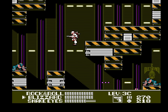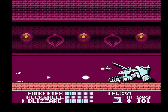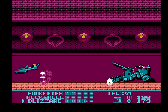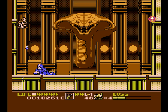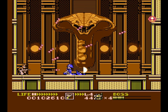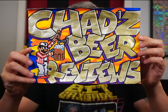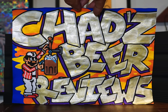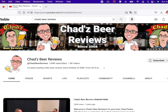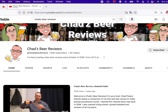Of the two G.I. Joe games, I absolutely recommend Real American Hero over Atlantis Factor, and maybe over a lot of solid action platformers out there on the NES. But if you're nostalgic or especially gung-ho for goofy military buddies, you could probably pass on Atlantis Factor. Big shout out to my buddy Chad, who's been a long-time subscriber and commenter on this channel and who recently joined my Patreon. He's got his own rad channel, Chad's Beer Reviews, so if you're a fan of the suds, check him out.